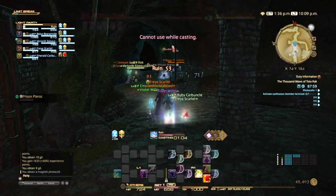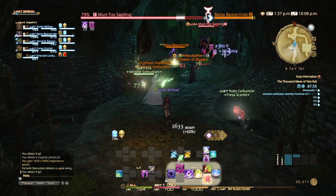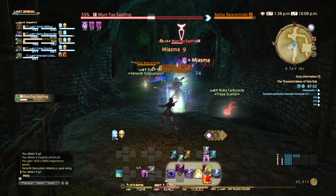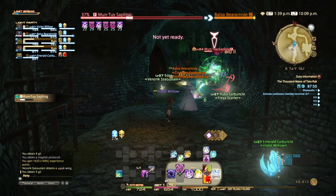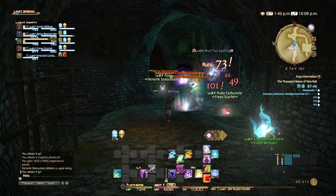I see our summoner friend has a glamoured pet. Ruby Carbuncle isn't actually a pet in this game, but you can glamour your pet to look like Ruby Carbuncle.